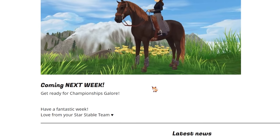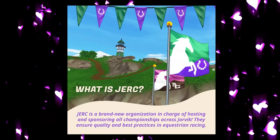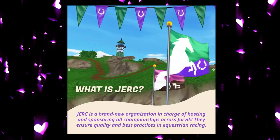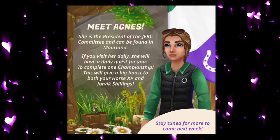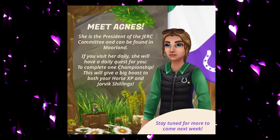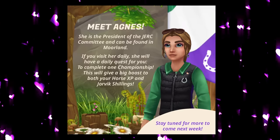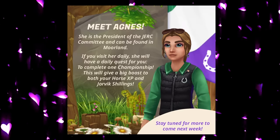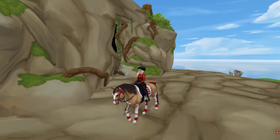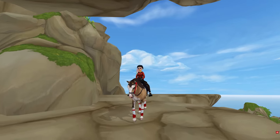What's coming next week? Get ready for championships galore. Introducing JERC, which stands for Jorvik Elite Racing Committee — a brand new organization in charge of hosting and sponsoring all championships across Jorvik. They ensure quality and best practices in equestrian racing. Meet Agnes, the president of the JERC Committee, who can be found in Moreland, but she's not added into the game just yet. If you visit her daily, she will have a daily quest for you to complete one championship, and this will give a big boost to both your horse XP and Jorvik shillings.